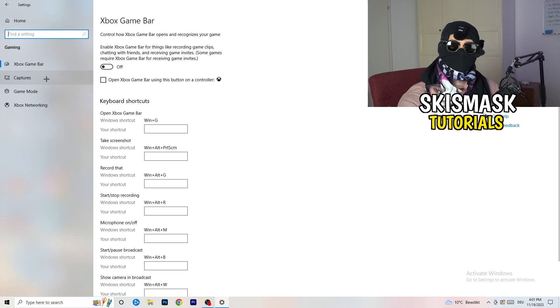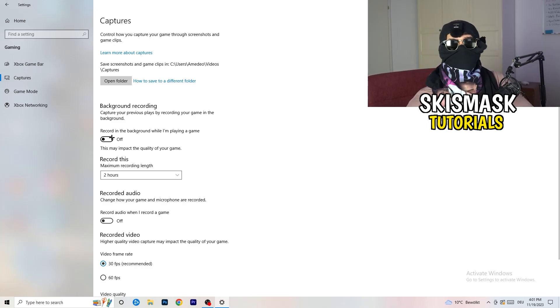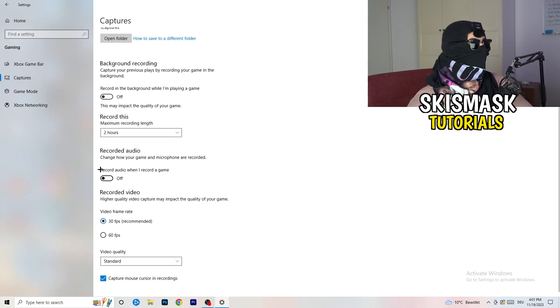Next, go to Captures on the left-hand side. Go to Background Recording and turn off 'Record in the background while I'm playing a game.' If you want to record, use something like OBS or Broadcaster Studio — software made for recording games — not Windows. You don't want something recording in the background. Also turn off background audio recording.